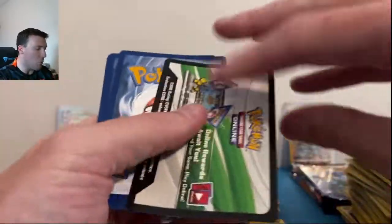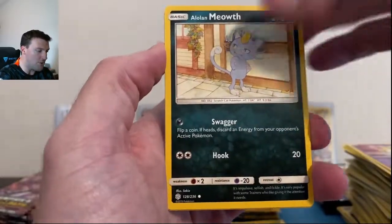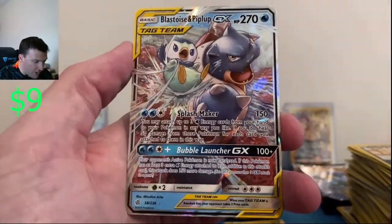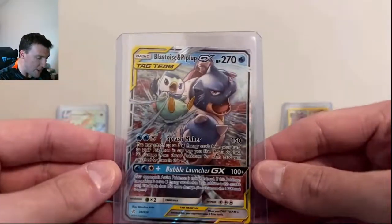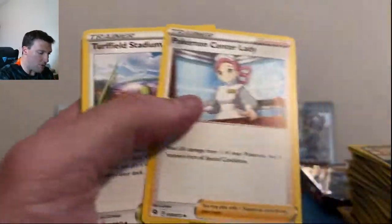Beautiful Flareon VMAX! This weekend's video — we're going to have 50 packs of Brilliant Stars versus 50 packs of Astral Radiance on Saturday, monster video. Meow, Mimikyu in reverse — Blastoise and Piplup GX! Love this card, one of my favorites — beautiful artwork on the Blastoise and Piplup GX. I'll leave the Mimikyu up back there but Cosmic is 100% on the board now. Last four packs of each — I'm losing my voice here today.